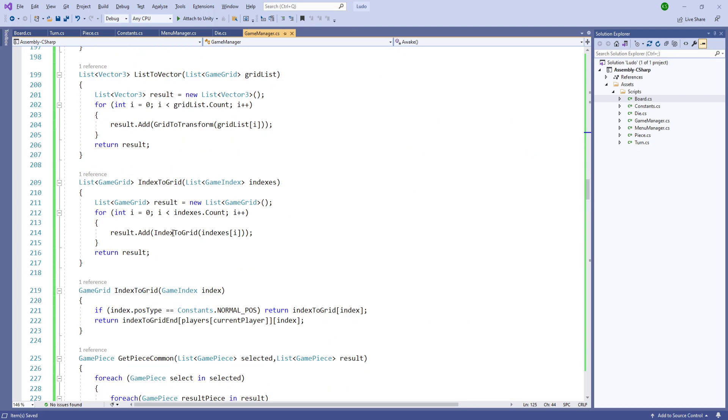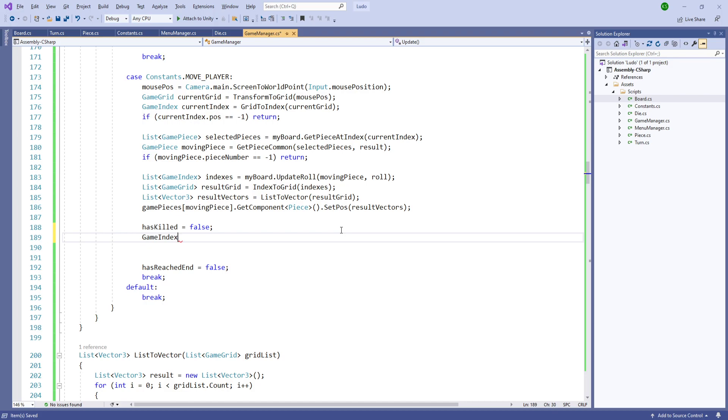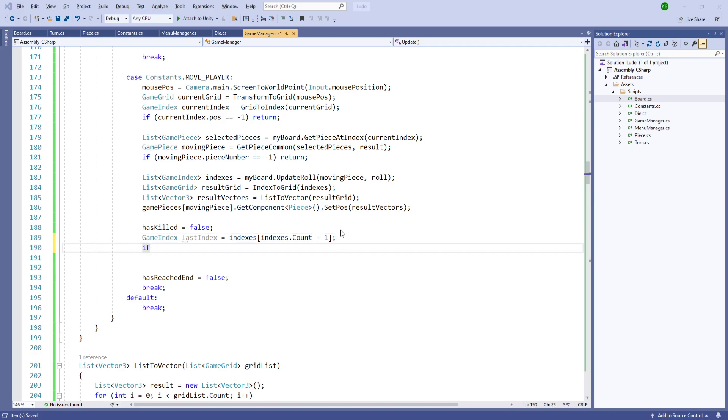Inside the update function, let's handle the killing. First we'll set has_killed and we'll get the game index last index from indexes dot count minus one. We'll get this index only if we can move — moving_piece dot piece_number. If we can move and there's a valid index, then we'll get this index. Now we'll check if last_index dot position_type equals normal_position_type.